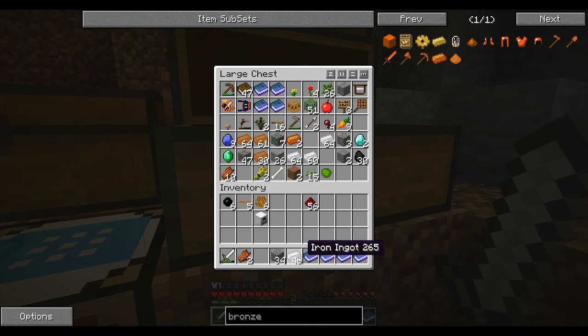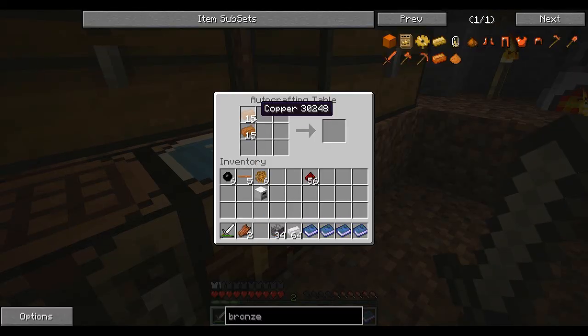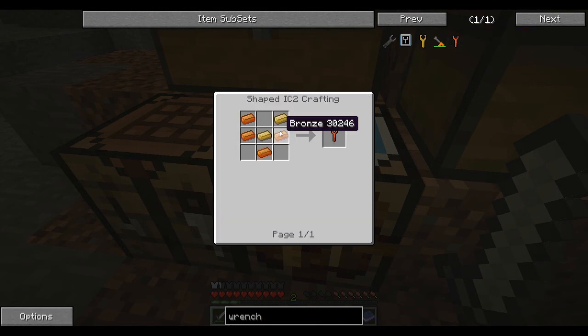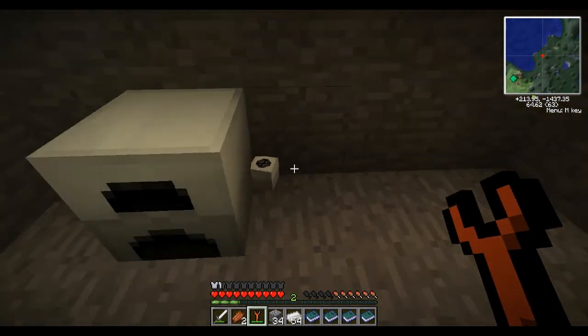Damn it — I could have sworn I got this tin. Just like this. Boom. Oh yeah, this is the auto-crafting table — this is how we do it. Just crafted a bunch so we have it. Now we need a wrench — the orange one, made out of bronze. I saw this on the wiki. The wrench is what we need to pick up this stuff.